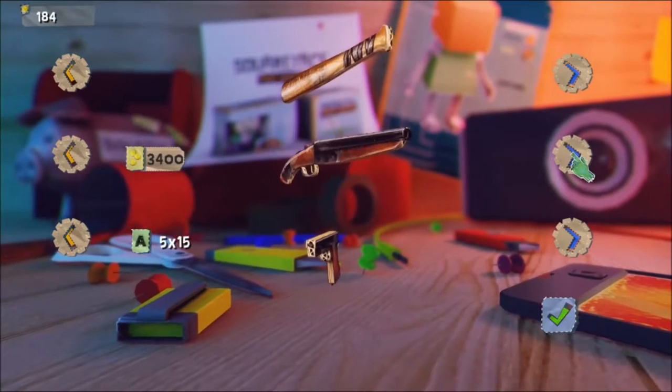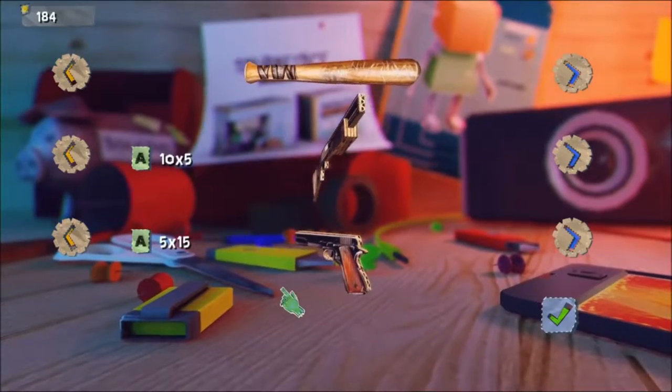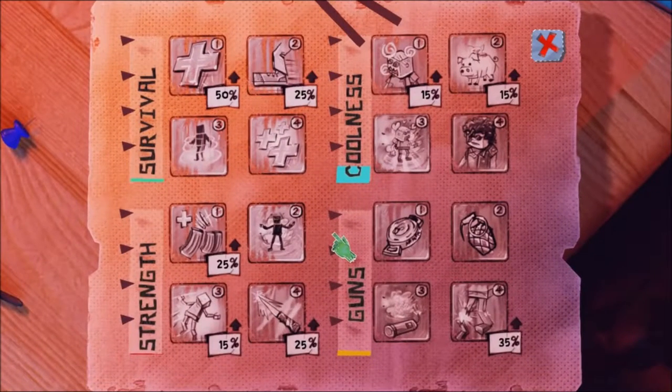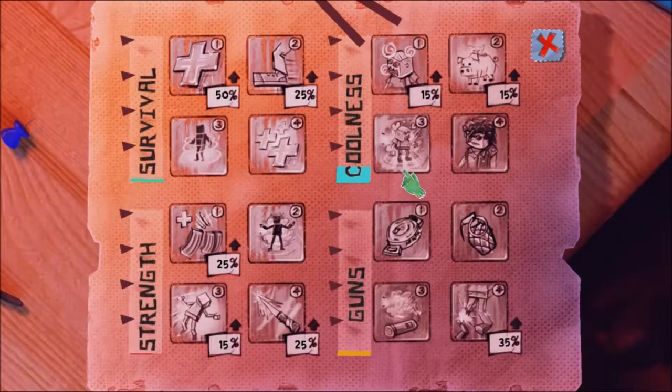There are a lot of guns available — midi guns, snipe rifles — but we currently can't afford any of them. Skills: the skill tree has the coolness bar, guns menu, strength menu, and survival menu. Each tier allows access to the next when maxed. For example, reaching the first coolness tier unlocks crowd control, which gives enemies up to a 50% chance to join us. The skill screen actually tells you 'this skill improves as the bar progresses' — why they couldn't implement that into the weapons screen, I don't know.